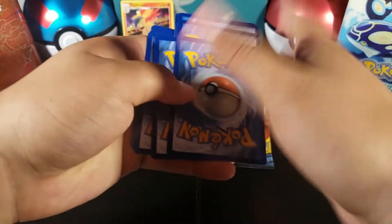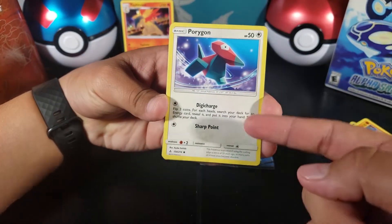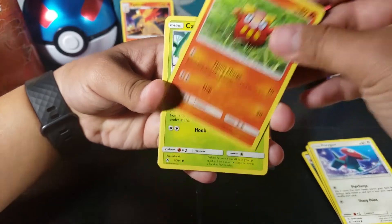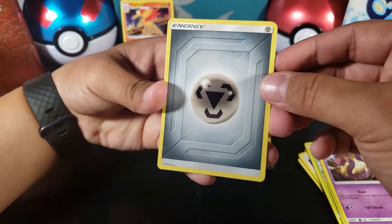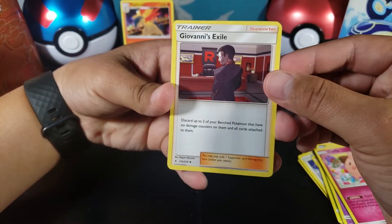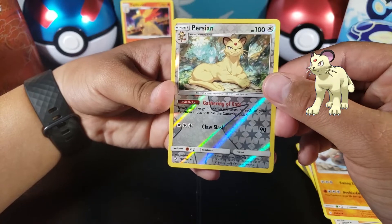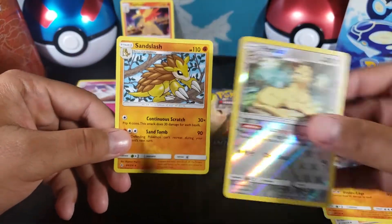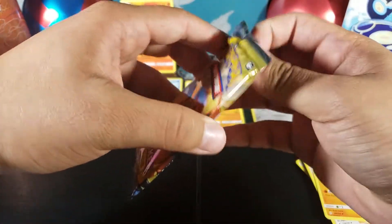Comment down below if you want me to open Unbroken Bonds or Team Up or other sets. Here we go: Porygon, Darumaka, Caterpie, Cottonee, Ekans, Metal Energy, Cleffa, Giovanni's Exile, Graveler, and a Persian which is a reverse rare — very nice — and a Sandslash regular rare. Two rares again, so four rares in two packs, really nice.